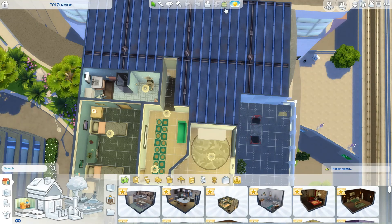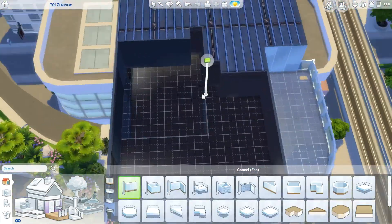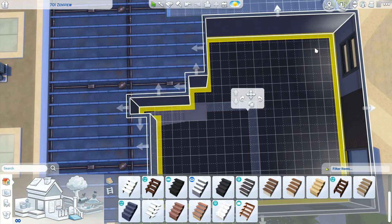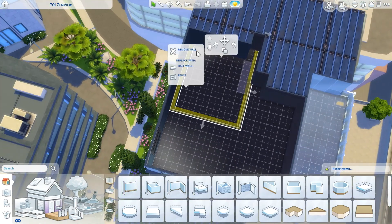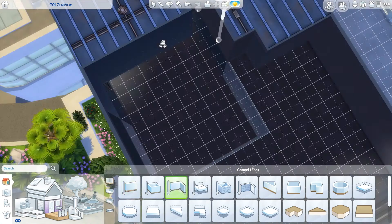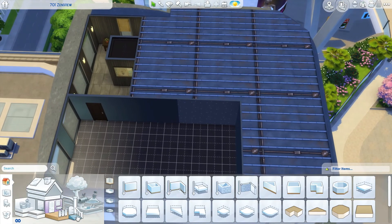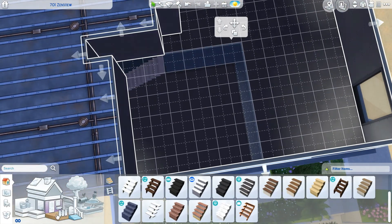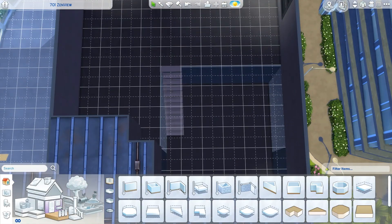Hey birdies, I'm Sunshine Flying, you can call me Tia, and today we are at 701 Zenview to work on yet another apartment renovation. This renovation was interesting, as you can see I'm already struggling with the fact that demolishing the apartment rather than going through piece by piece and deleting everything mysteriously got rid of a section of flooring for no apparent reason, and I could not get it to add flooring back.